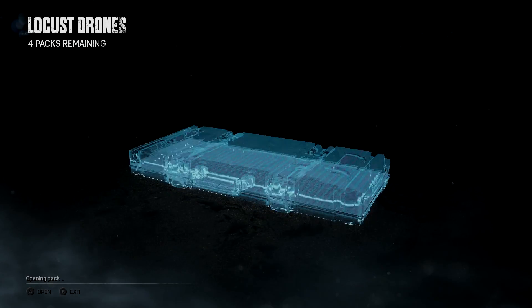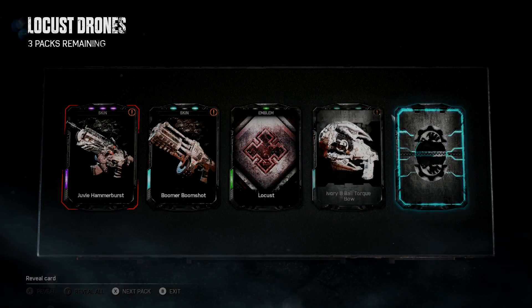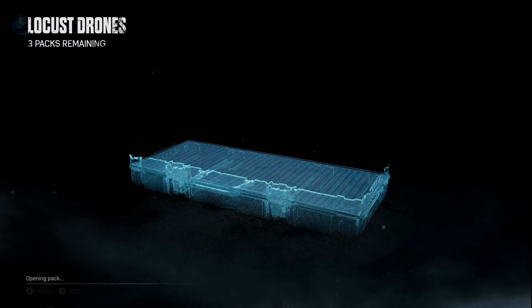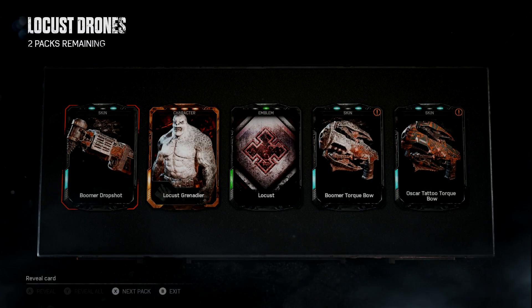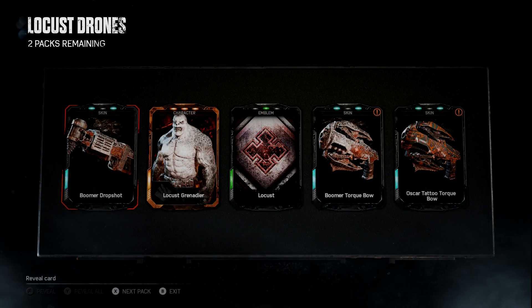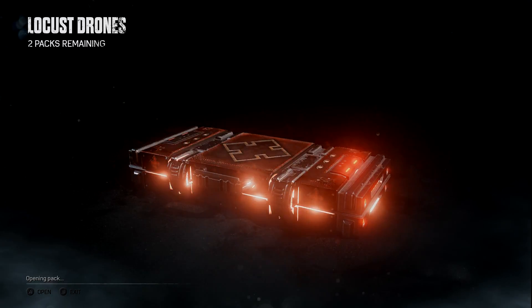We still have four packs to go. How many more duplicates can I get? Can we pull Ty? Here we go. We got the Juvie Hammer Burst — another Juvie skin. Next pack. I can't believe this — what luck. This is another legendary, are you kidding me? Is that my third Grenadier or is that my fourth? I lost count. I'm so excited. That's at least the third Grenadier I have. I'm using all my luck for future pack openings on this video right now.